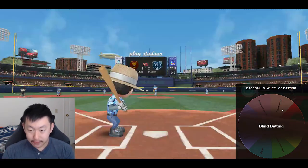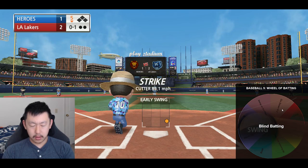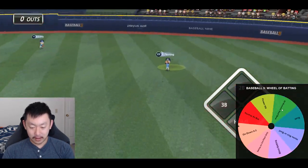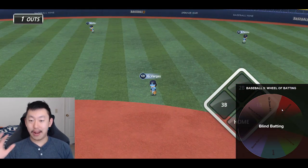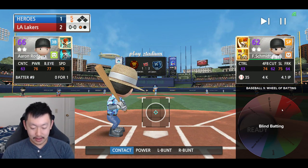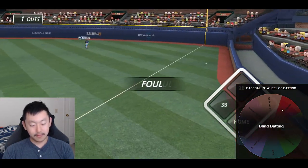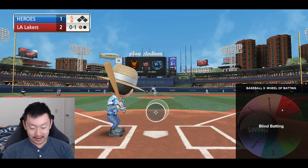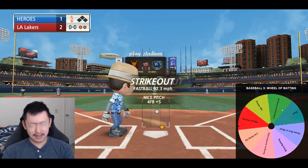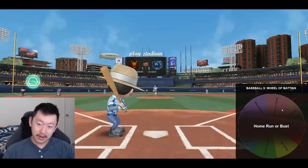Blind batting — first one of the day. Got to close my eyes after the ball's released. Struck. This is hard. Hey, I hit the ball — I didn't strike out. That's all I could ask for. Back to back blind batting. I can see where it is right off the pitcher's hand, and then I've got to close my eyes. I made contact once again. I'll take those. Was hoping for a ball — so we strike out there, but hey, we tried.